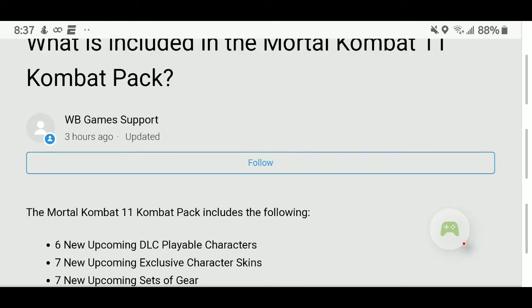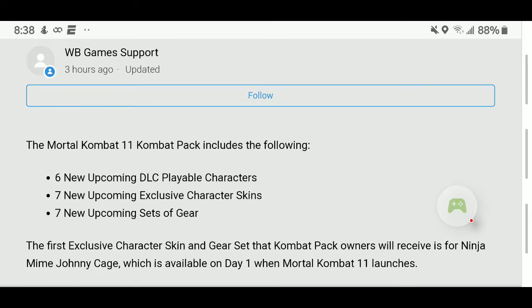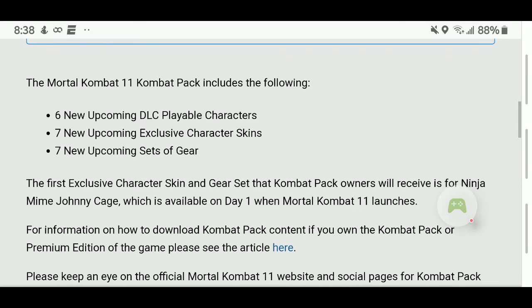You also get seven new upcoming exclusive character skins and seven new upcoming sets of gear. The first exclusive character skin and gear set that Combat Pack owners will receive is for Ninja Mime Johnny Cage. That is already available — it was available on day one when Mortal Kombat 11 first came out, which was about three weeks ago.